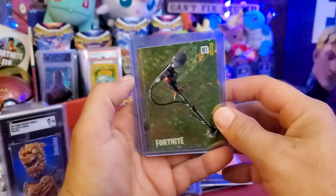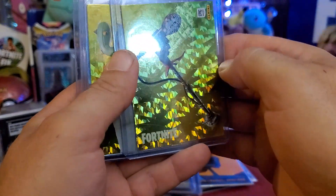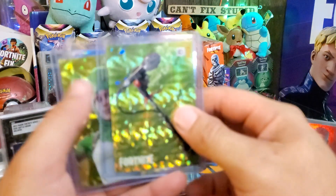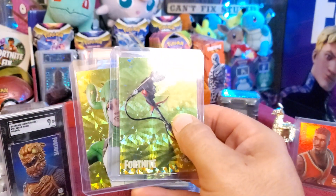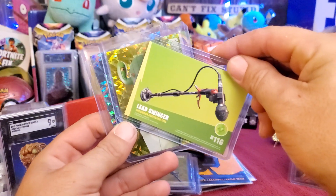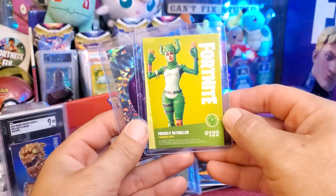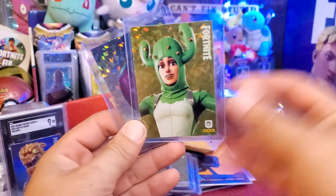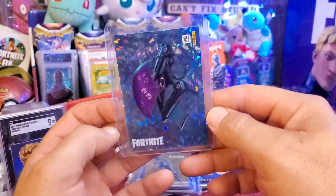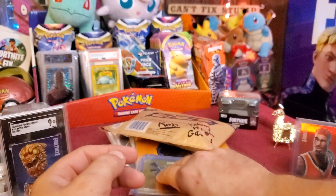These are all Italy print. That top loader has a little sticky on it but the card itself looks nice. We have Lead Swinger right there, very nice. Next we have Prickly Patroller, card number 122 — again these are Italy print and these are Crystal Shards from series one. We did get a glider — the Dark Glyph, number 135.